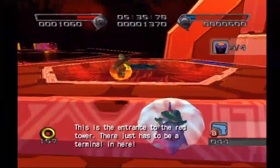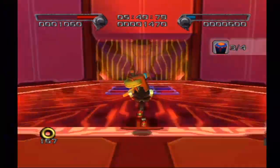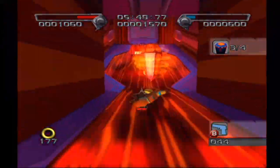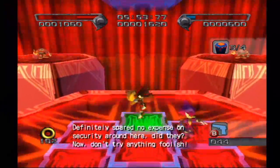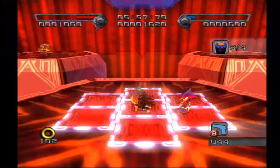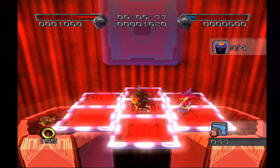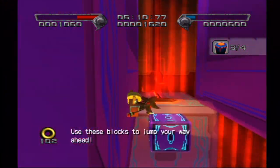This is the entrance to the Red Tower. There just has to be a terminal. This is a complicated, color-coded device. Make sure you don't necessarily touch the wrong parts. Definitely spare your expense and security, but don't try anything. Stop thinking. Use these blocks to jump through.